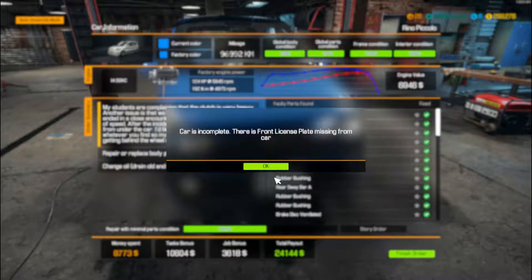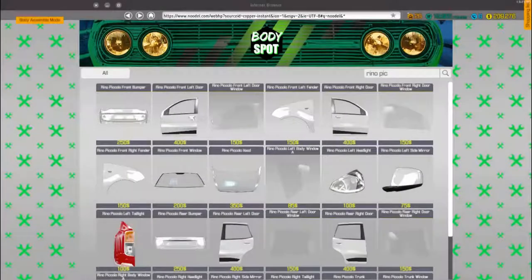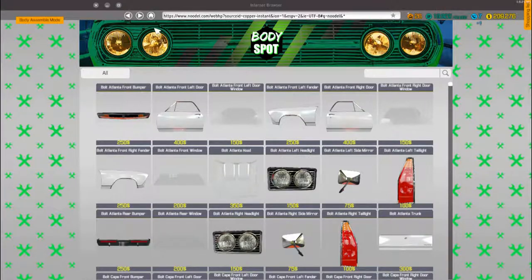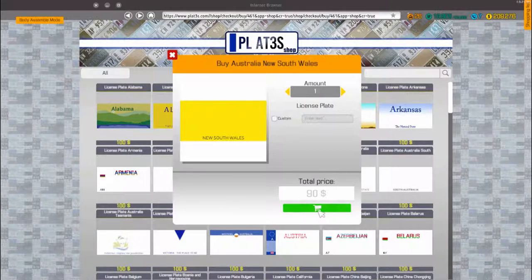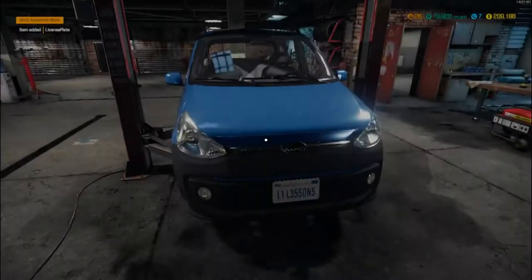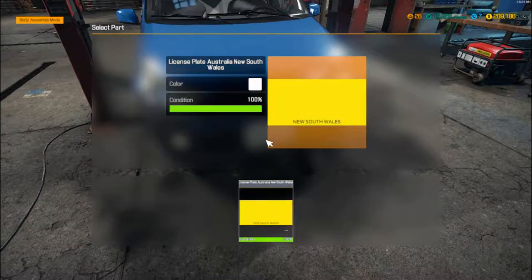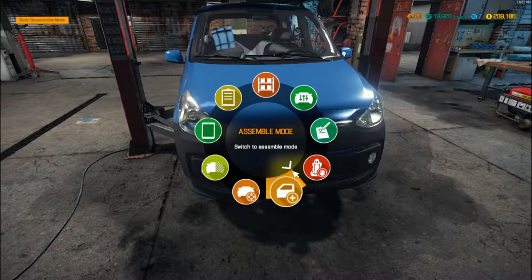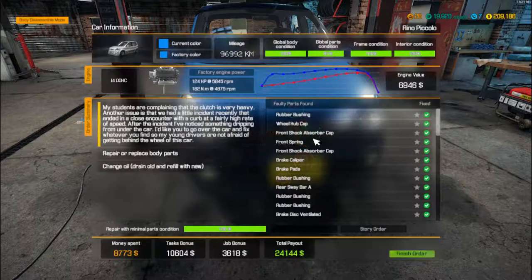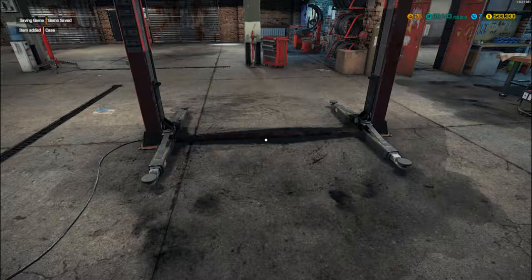Car is incomplete - the front license plate is missing, which is exactly what we just said. So we're going to click name plates, do a simple one, put that number plate on there. Then we can right click, car status, and finish order. There we go - job is done.